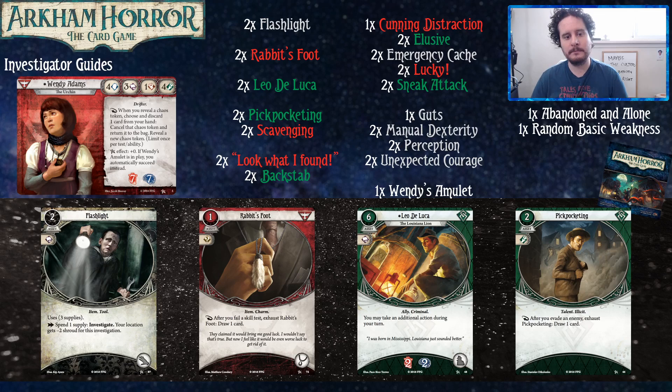Wendy has one of the most optimized stat lines in the game. Four agility — incredible. Four intellect — incredible. Three willpower — very serviceable. One combat, two sanity. You won't be needing combat. They could have three intellect or three agility and like two combat, but that's functionally the same as one because you never use it. No combat means you're relying on either events or getting clues to participate in the game. Seven health, seven sanity — fantastic, very balanced stats. Very resilient for a small child.